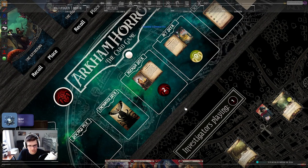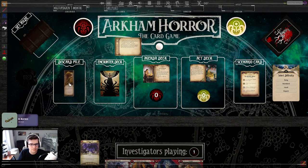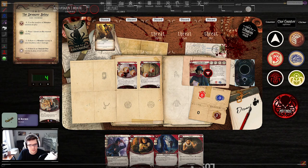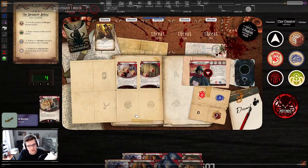Whoa, what just happened? We shovel the encounter discard pile until we discard a monster enemy, spawn that enemy at the main path, and place a doom on it. Counter card is a Grasping Hands. With our turn we're probably going to investigate, move, shoot — that's probably our turn.